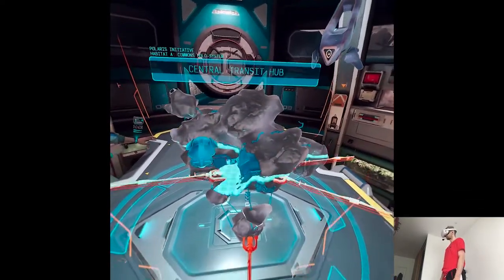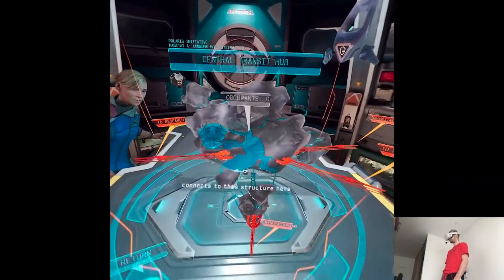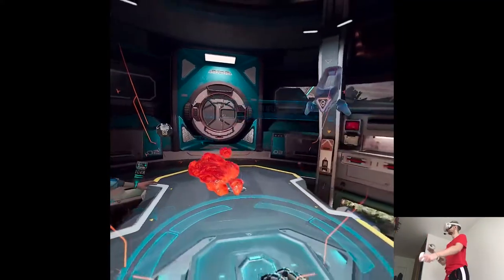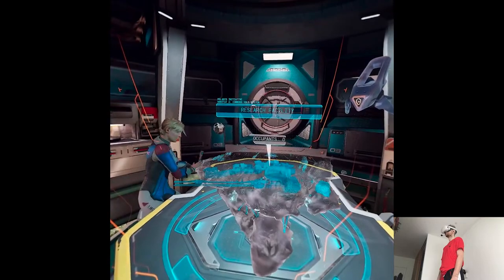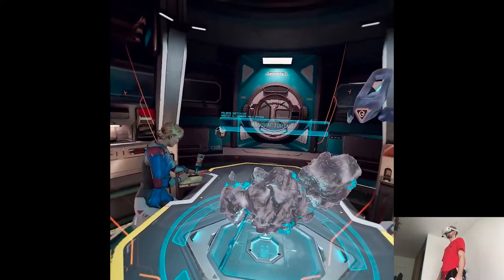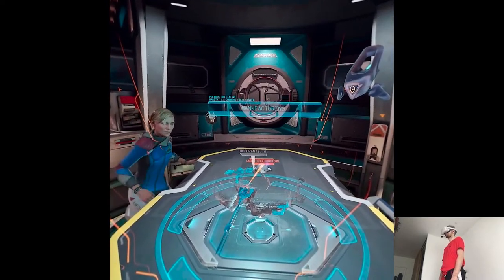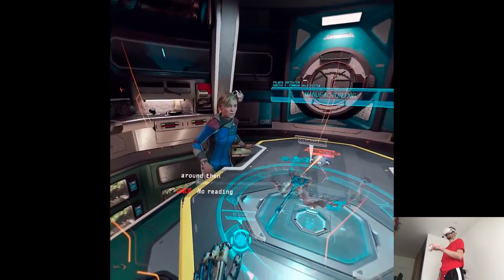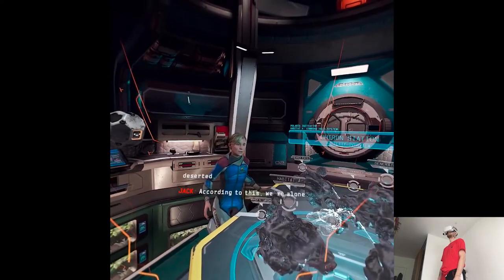Every branch of the station connects to this structure here, the transit hub. Still no signs of any crew — or anyone at all, really. Not showing any occupants in the research wing, neither. This part of the facility appears to be under construction. You'd think there'd be someone around. No reading. That's odd. There's no one. The station's deserted. According to this, we're alone.